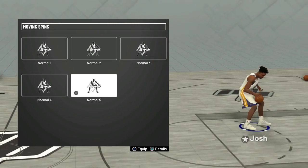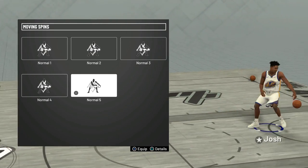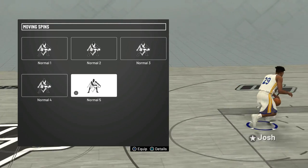For the spins, I looked at Normal 2 through 5 and they're all pretty similar, but I feel like 5 is a little bit better than the others because the spin animation looks so fast.